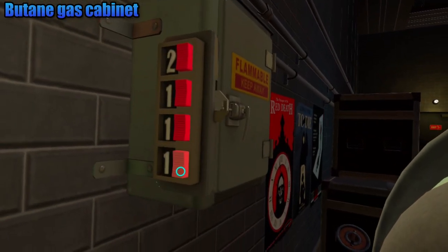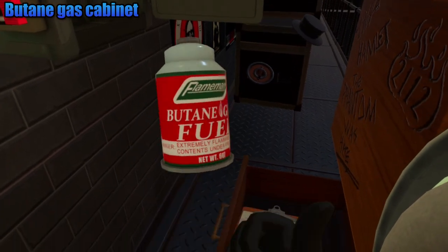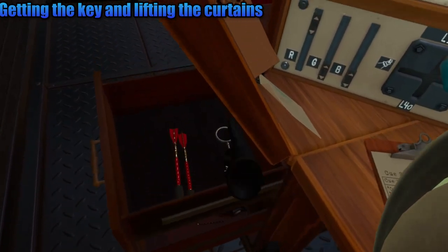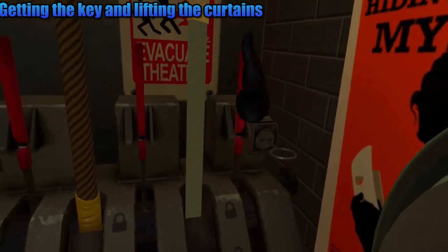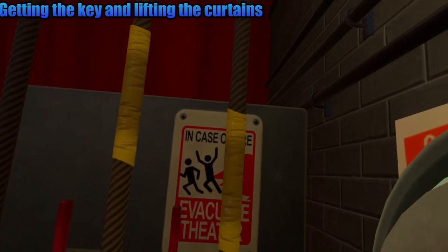Put this into the cabinet behind you and grab the poutine gas from it. You will need this ready for later. Finally, move this clipboard from the drawer and grab the key. Unlock the lever and then pull the lever. Lift the curtain all the way to the top, then lock it afterwards by pulling the lever again.